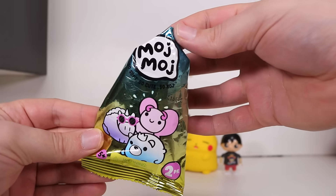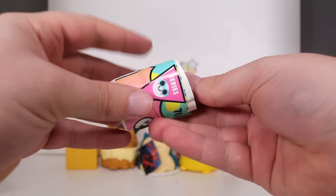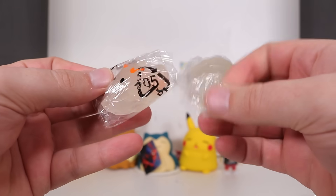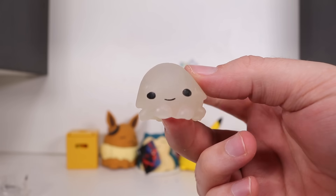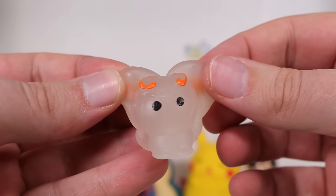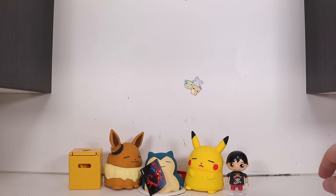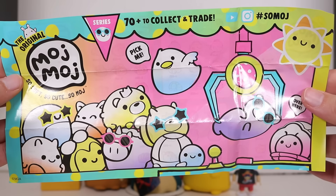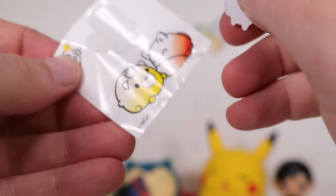Next, more Modge Modge — 72 to collect and trade. Is this the same thing we opened at the start, or a different variation? We got two things here — these are just squishy things. Little octopus and a butterfly. You can probably throw them at the wall — they're supposed to stick. I feel like anyone can just make anything they want now. This is garbage. I don't mind the Modge Modge stickers, though.